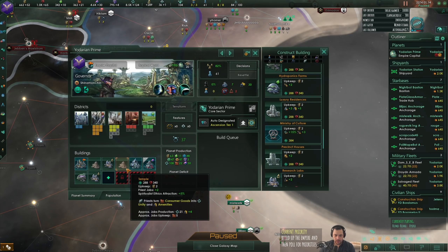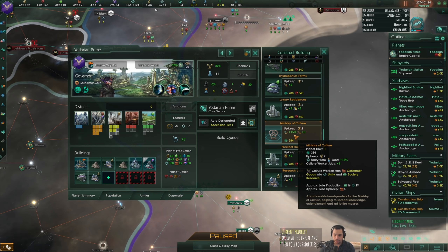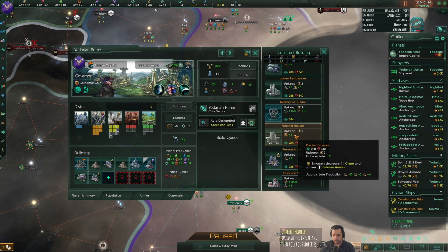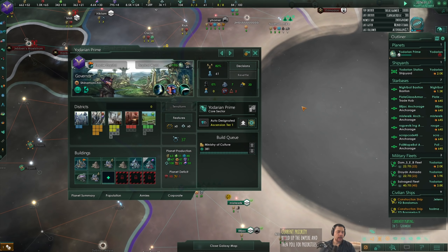Maybe Ministry of Culture - that will keep three people working. I'll do Ministry of Culture. I want to be Cultured.